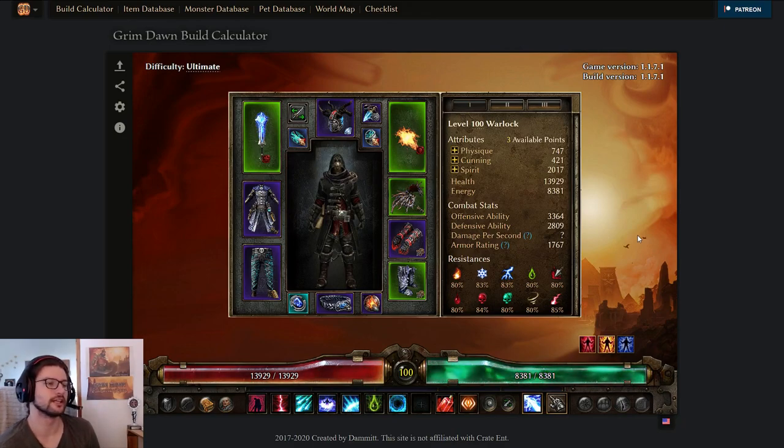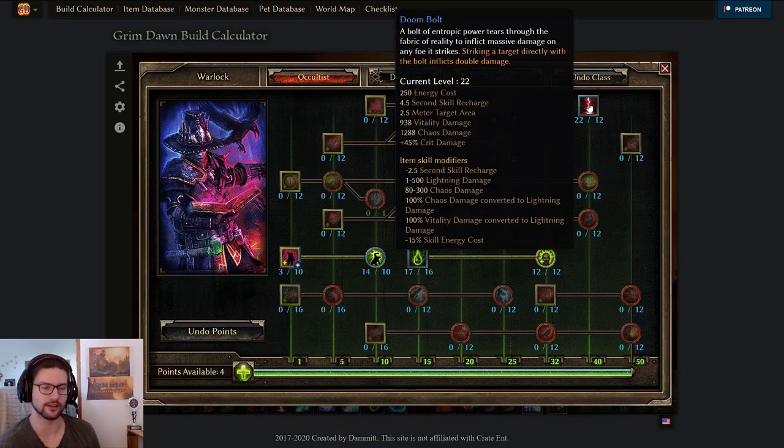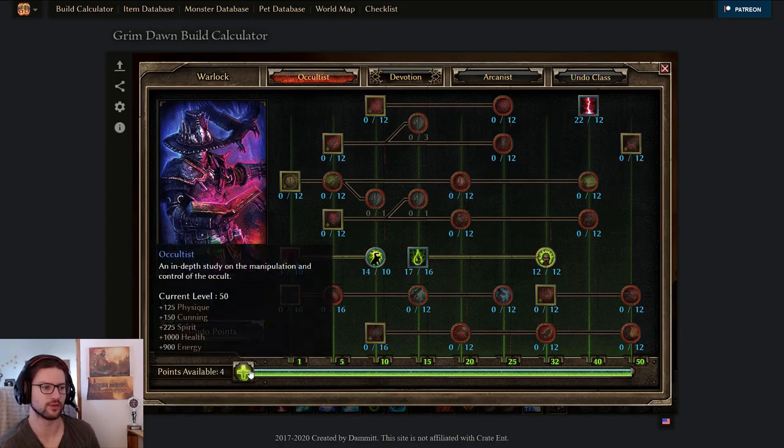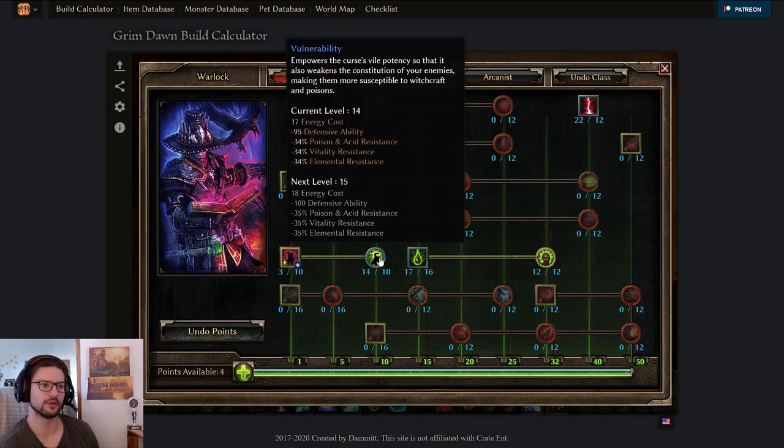Here in Grim Tools we can still take a look at the character. I had Arcanist, so let's check out the skill allocation first. Obviously we want to max out Doom Bolt - this is the main damage ability for single target. Then we have one point into Curse of Frailty; you could put some more points here for more duration and radius. I was still missing four points that I could pump into that.